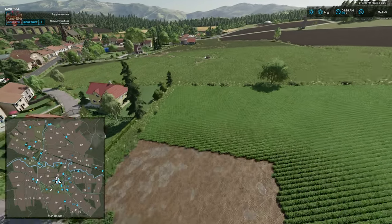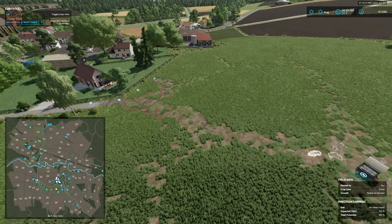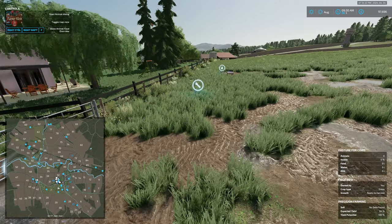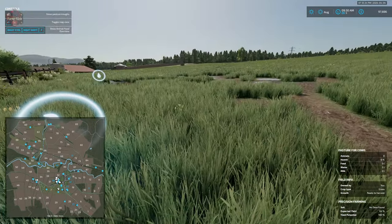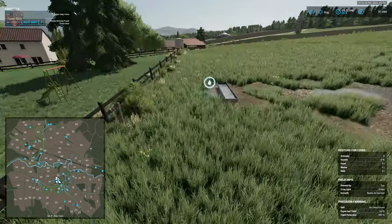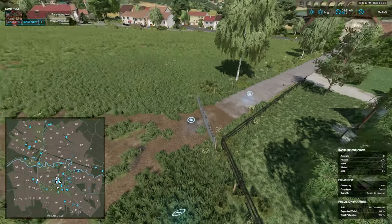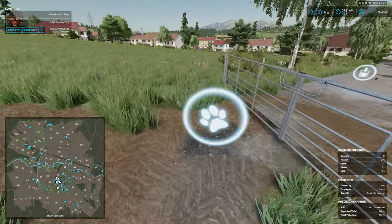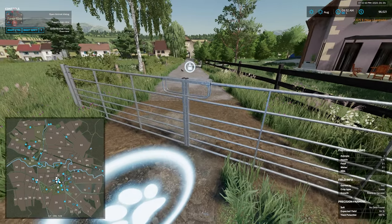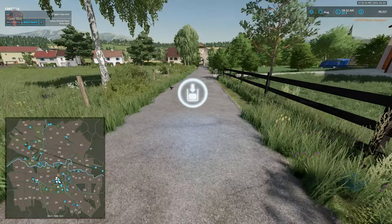A little further to the east is our cow meadow at farmland ID 86. Again, the wrench gives us the ability to hide and show the food and water triggers. We have water and food up there, a delivery point for 60 total cows, and the milk trigger right here along the road.